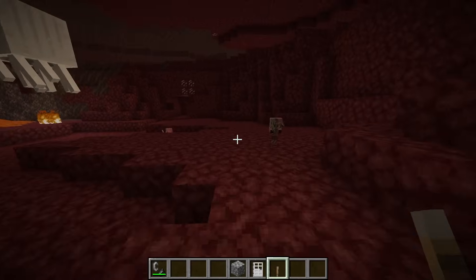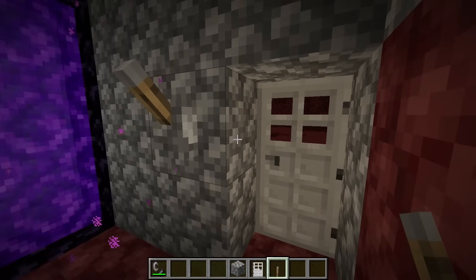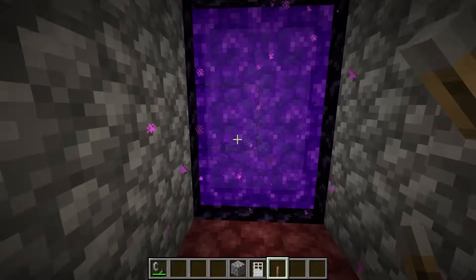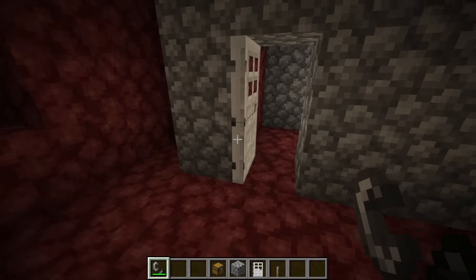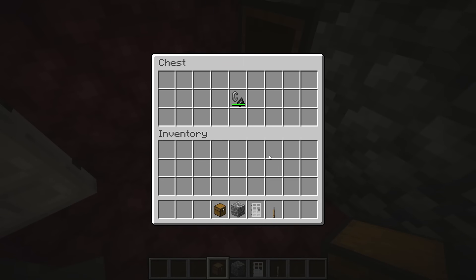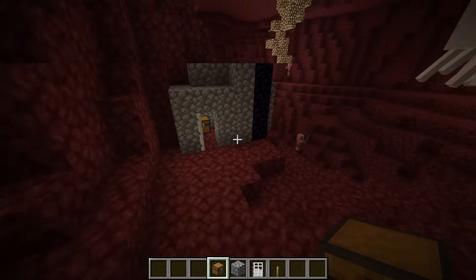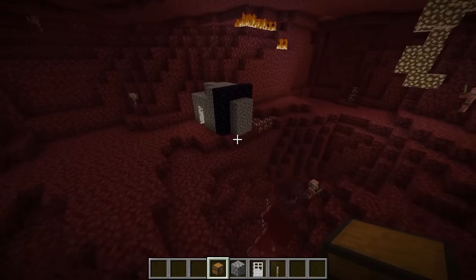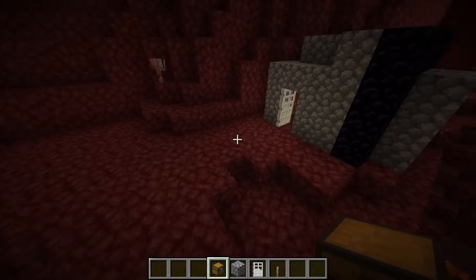Let's say there were some piglins coming after you — you could simply lock yourself in your little nether area and be safe, then go back into the overworld. It's also always a very good idea to have a chest right next to your portal with a flint and steel in it, or at the very least, every time you go into the nether have a flint and steel with you, as the chance of a ghast destroying your portal is not very low. Having it blocked up definitely makes it a lot safer.